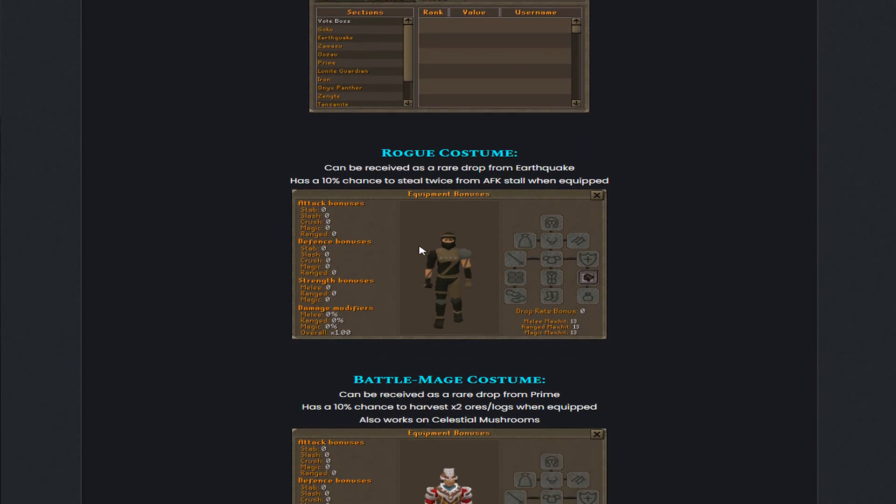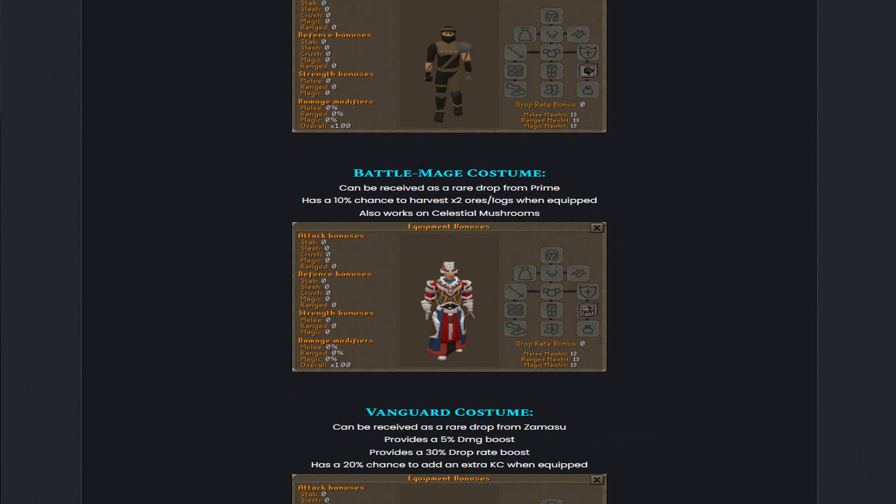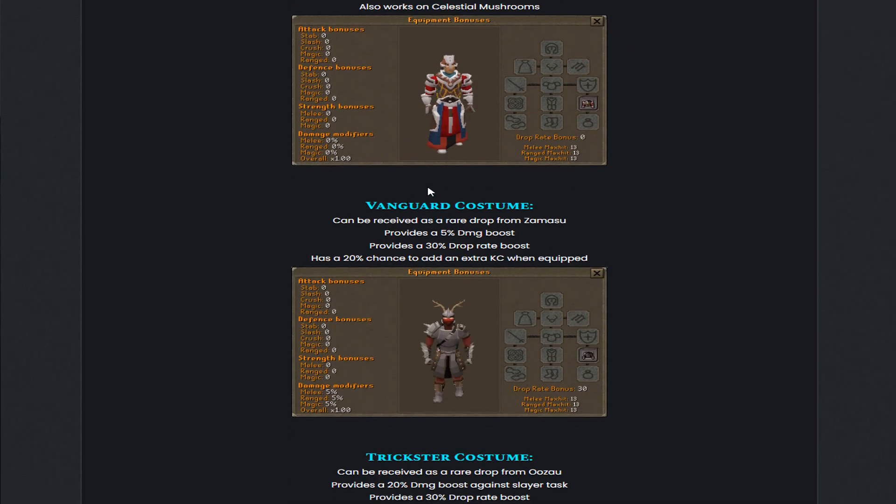They also added a Battle Mage costume, received as a rare drop from Prime, with a 10% chance to harvest double ores and logs when equipped, which also works on Celestial Mushrooms. They also added a Vanguard costume from Samazu, providing a 5% damage boost, a 30% drop rate boost, and a 20% chance to add an extra kill count when equipped.